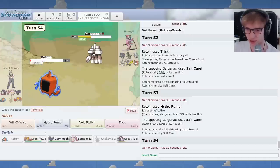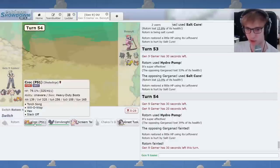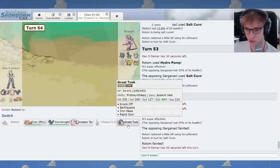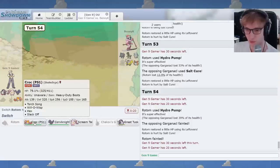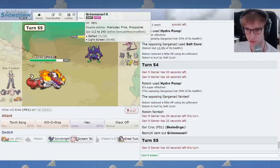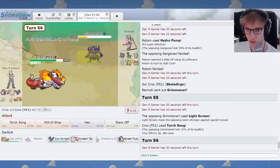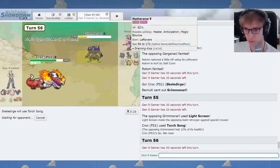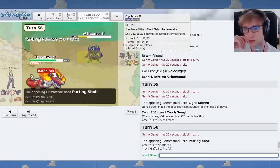We actually neutralized the Garg. That's good. Because this has been the main roadblock. Now I think Skeledurge can take it home. Let's Hydro Pump again. Beautiful. Have I Terrastallized yet? I can't recall. I'll Terra Steel. I'll go to the Dirge. You're burned. Can you actually do anything to me? You can Light Screen. I think the Croc might take it with its default typing. Fire Ghost. Parting Shot.